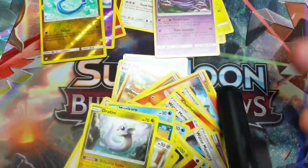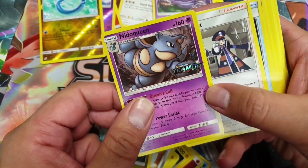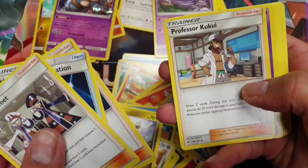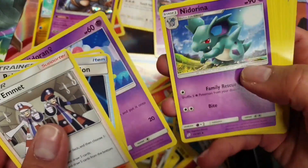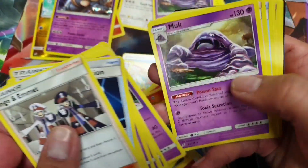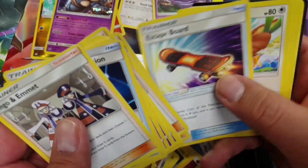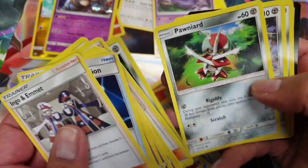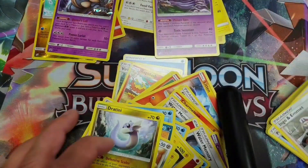Okay, let's look at the evolution deck. We've got the Nidoqueen promo, and we've got Ingo & Emmet, Pokemon Communication, Looker, and Professor Kukui — don't forget you can get older supporters in these evolution kits to help you get going. We've got the Nidoran line, Grimer and Muk, another Looker, a Lillie which is useful, a Skateboard, Farfetch'd, three Ponyta, and two Rapidash. Now I'm going to start building my deck.